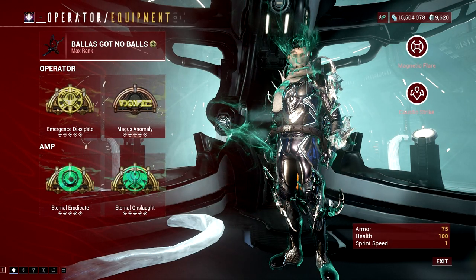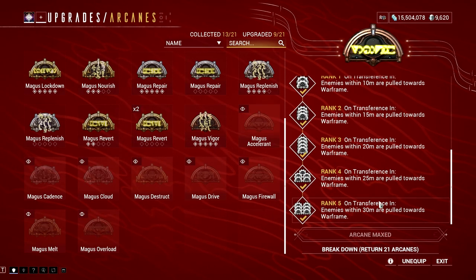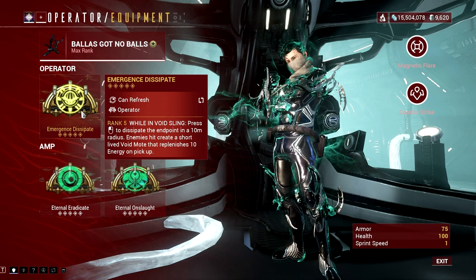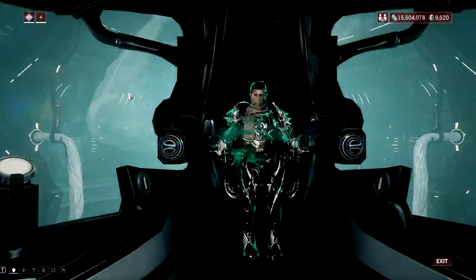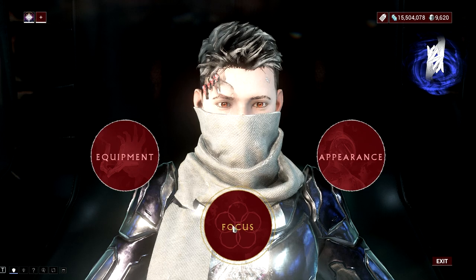The trick to getting more armor bonuses from the ironclad charge is to group up enemies, and the best way to do so is through magus anomaly arcane. In the process of grouping enemies, you can regen energy by simply doing a void sling cancel. When you get out of your warframe, you can group enemies and also get the energy to cast your important skills.